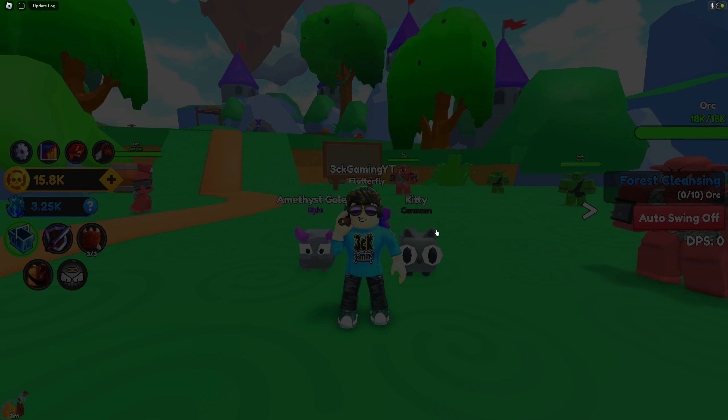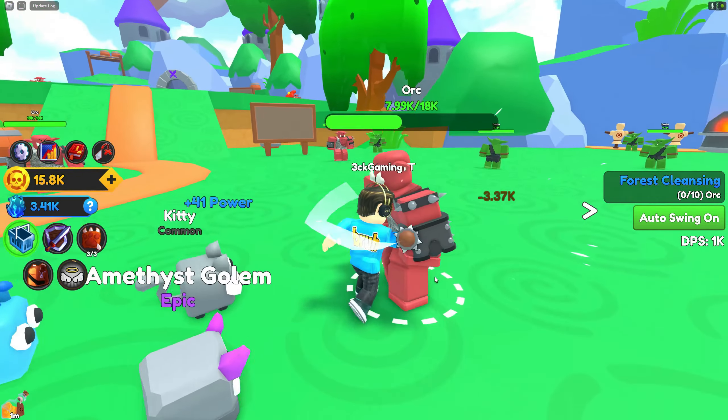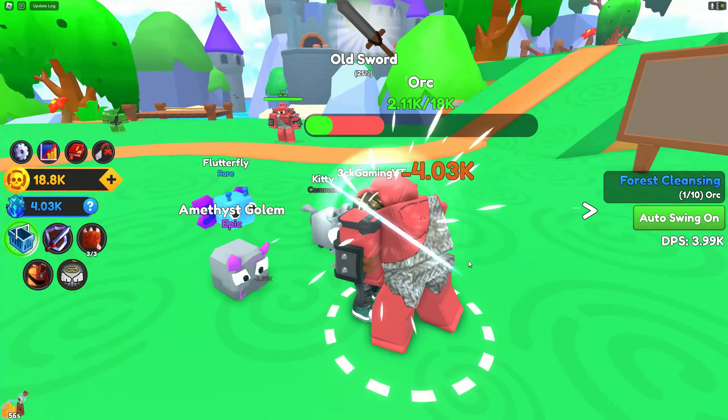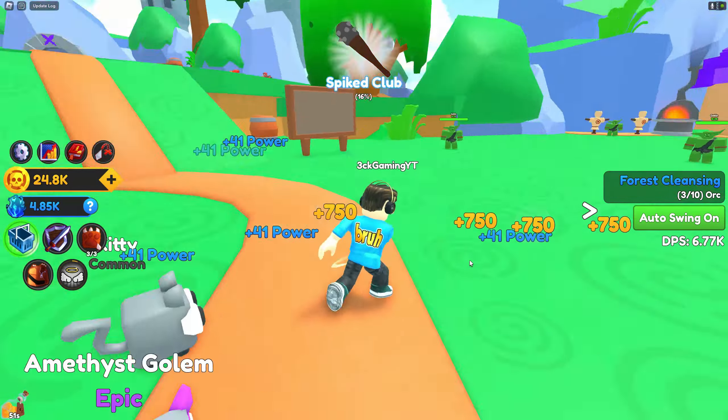So I'm gonna buy the auto swing first. There you go — we have the auto swing purchased! There's no need for me to click anymore. I'm too lazy to click. We're getting a lot of coins — I'm at 21k coins now.